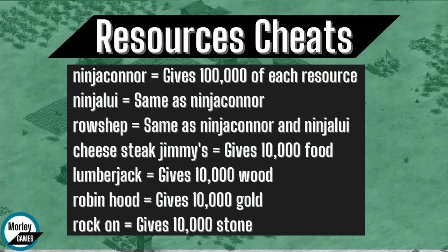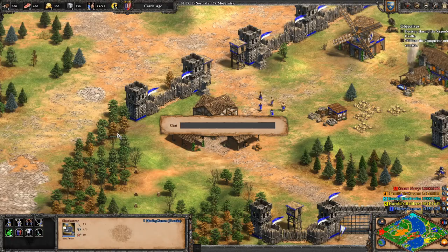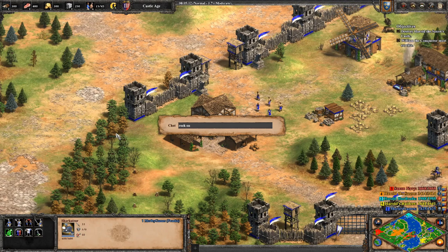The first cheats we're going to be looking at are the resource cheats. We're going to go through the old ones first. These ones used to only give you a thousand, but now they give you 10,000. Starting off we've got Rockon, which gives you 10,000 stone.